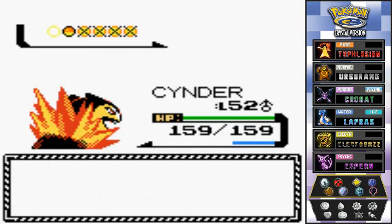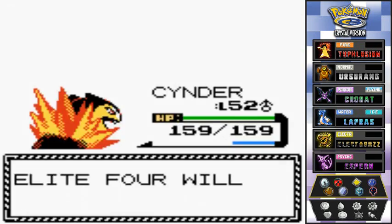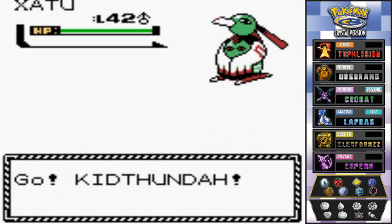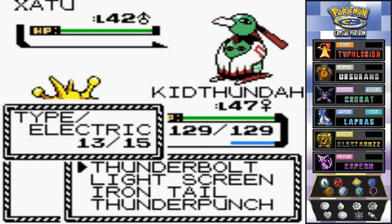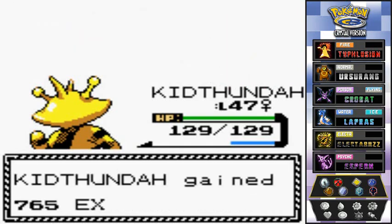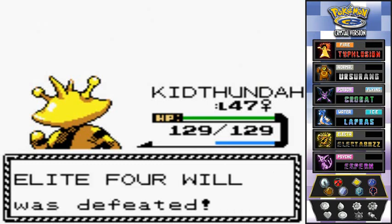He's got one more Pokemon and that is Xatu, so let's go back to Kid Thunder for the win. Kid Thunder is about to go nuts on this guy with Thunderbolt. Alright — goodbye Xatu! And that is how you defeat Will of the Elite Four, just like that.